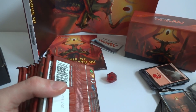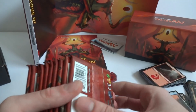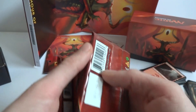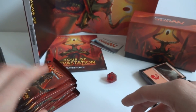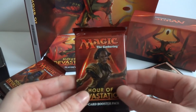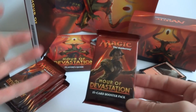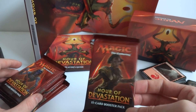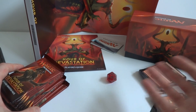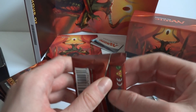We should have 10 booster packs — let's count them: 1, 2, 3, 4, 5, 6, 7, 8, 9, 10. Usually they're in shrink wrap for the old fat packs. People say that for fat packs they just grab random packs and throw them in, so we could have better chances for rare cards.